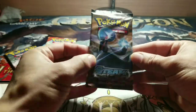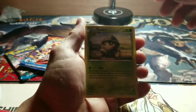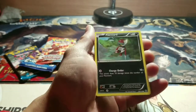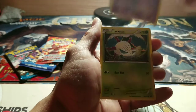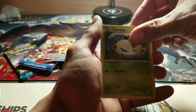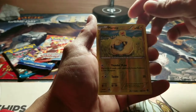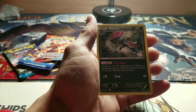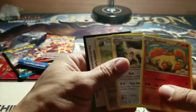Let's check out this Steam Siege pack. Skiddo. Palpitoad. Drifblim. Larvesta. Aromatisse. Mareep — Reverse Shiny. And Weavile is my rare. Rapidash. Persian.